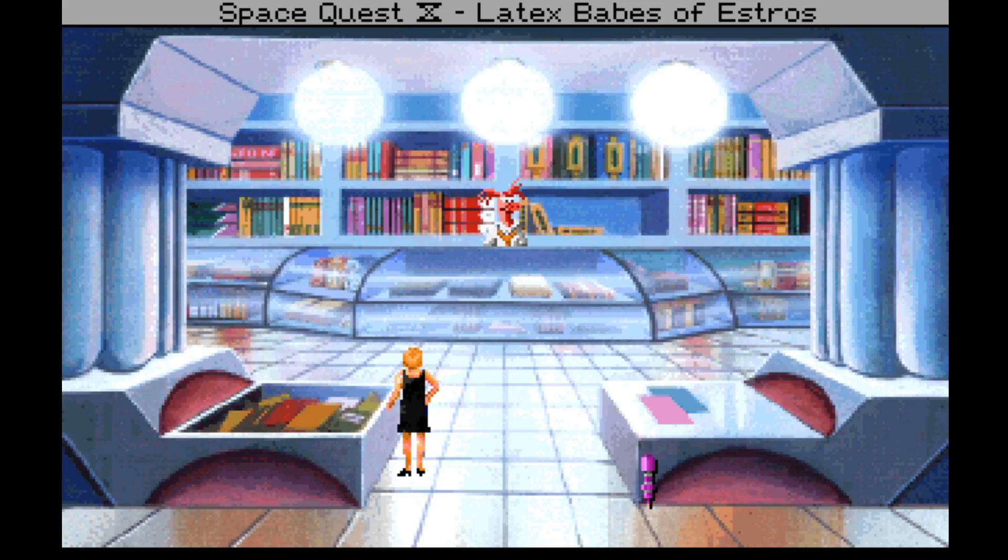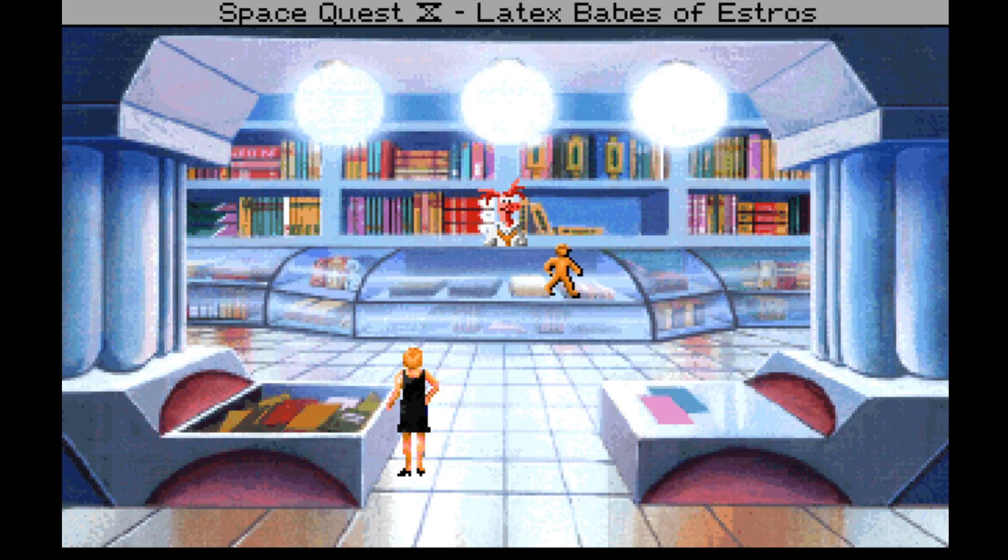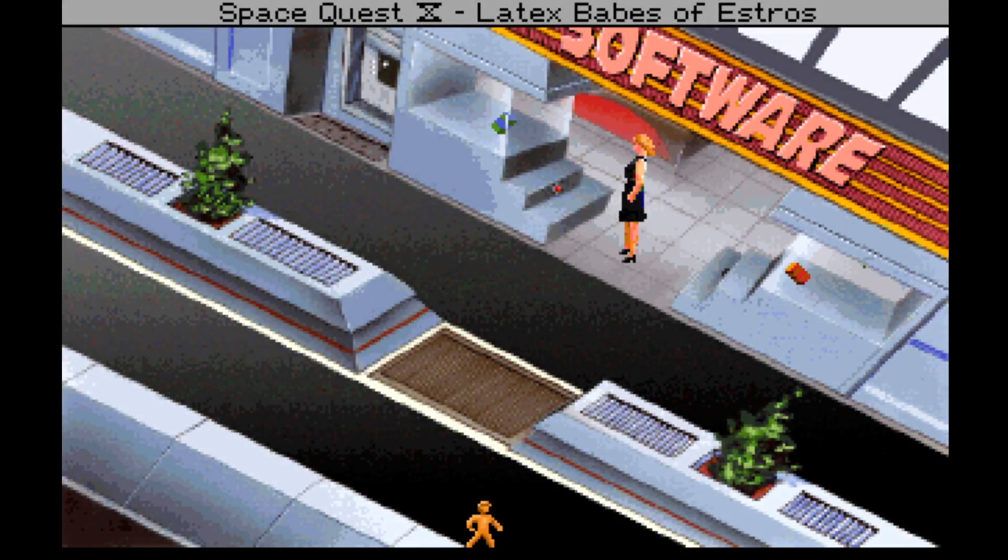Hi everybody, welcome back to Space Quest 4: Roger Wilco and the Time Rippers. We've managed to get our hands on a Space Quest 4 hint book, which might have given us some more symbols to put into our little time machine ship thing. I still don't know what to call it — leave your suggestions in the comments below. Just as I was about to record this, I thought let's try putting this new set of symbols into the time machine, but then I realized we don't have a time machine here — we had it when we landed in Space Quest 10, but the latex babes flew us here from somewhere else.